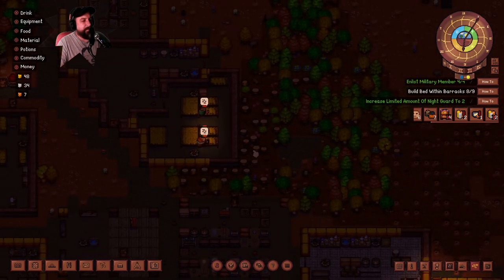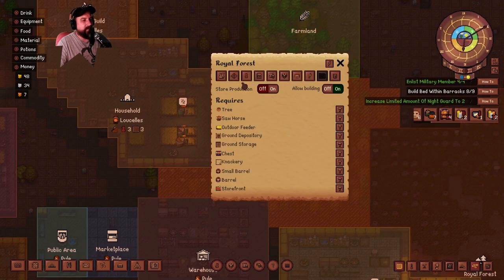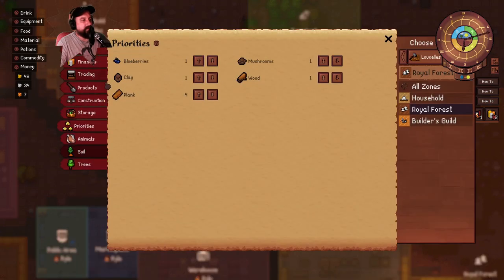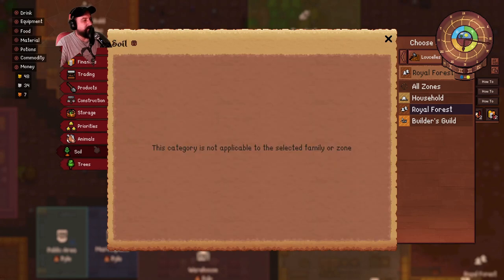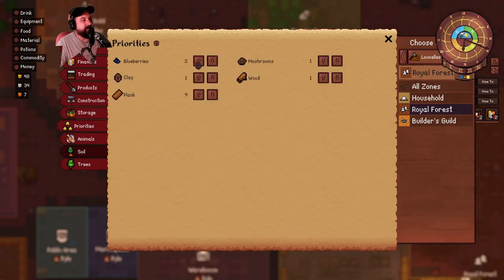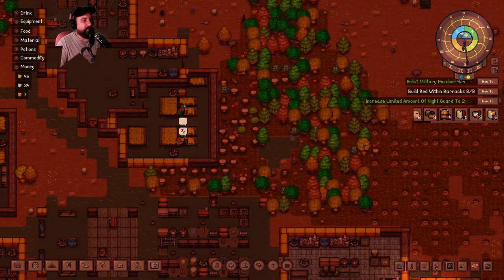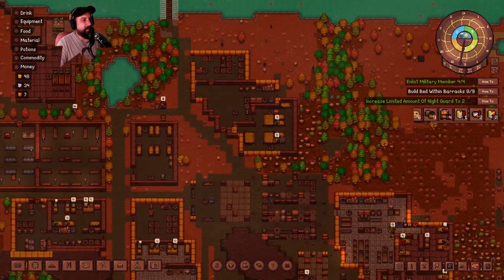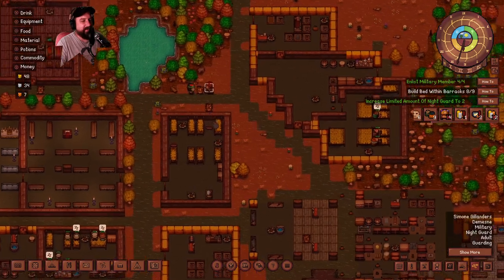Maybe I could expand this royal forest here to include more of the royal forest - maybe they'll harvest some things. Maybe there's some food in there. Store priorities - is there a harvesting in here? Trees, soil, animals, blueberries. We're going to make that a five, then hopefully we can have the foods. Now hopefully they'll come here, get the blueberries. Wow, that rain is coming straight sideways - what a crappy day to be outside.